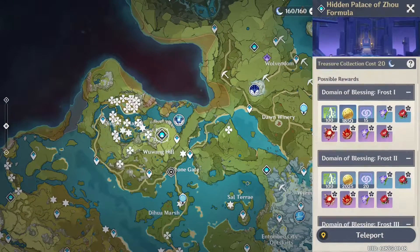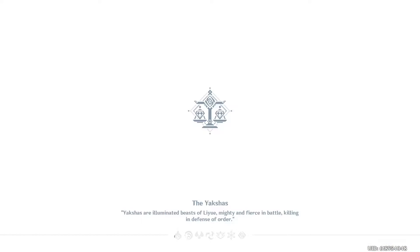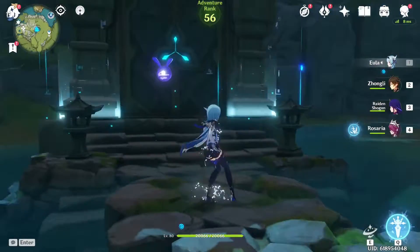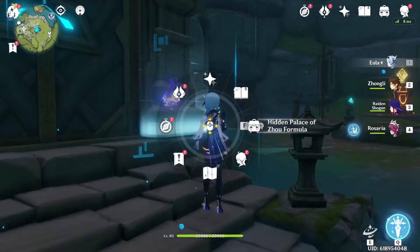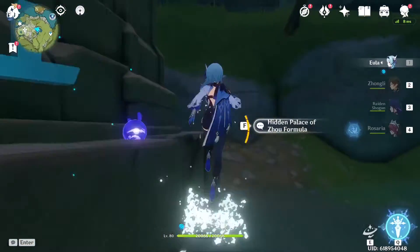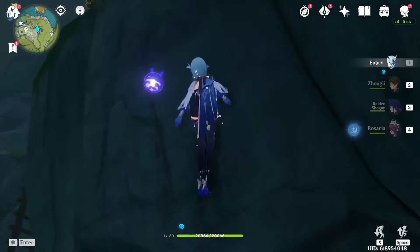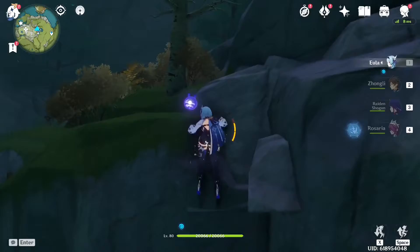For the flowers, you're going to need to teleport over to Wuwang Hill — the domain that has Lava Walker, Crimson Witch set. You're going to need 168 of these Qingxin flowers. I'm showing you a quick path on how to get a few. You're going to want to do this like every other day, as it takes a day or two to respawn. This path is really efficient and gives you the most you can in the shortest amount of time.